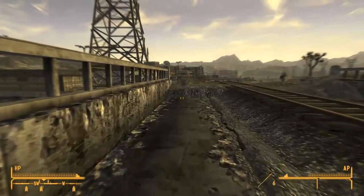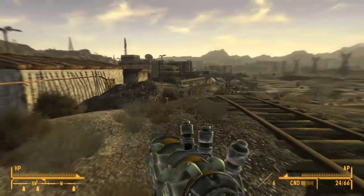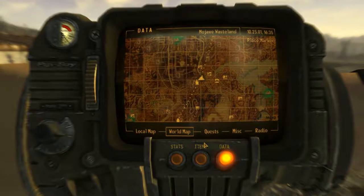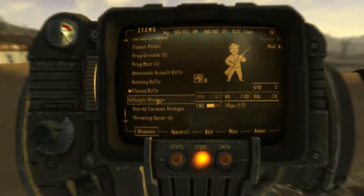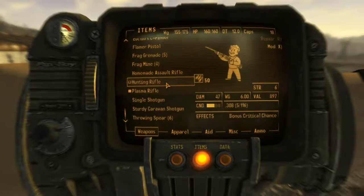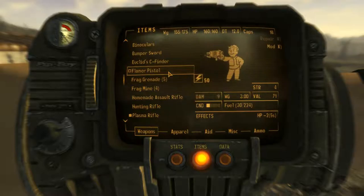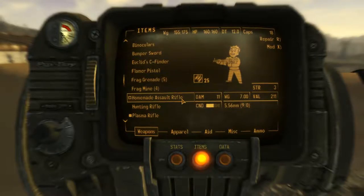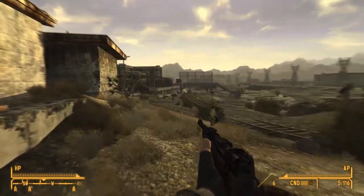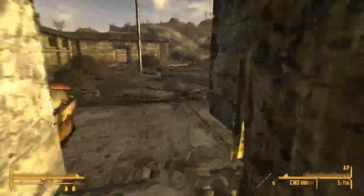Okay, we got this! Let's equip the hunting rifle we got from that guy — put it on the fourth button and the flamer pistol on the third. There we go. It seemed incredibly powerful so we'll try it out when the opportunity comes.